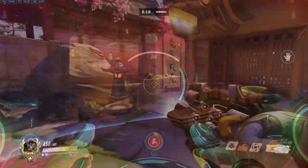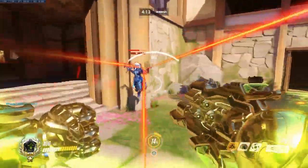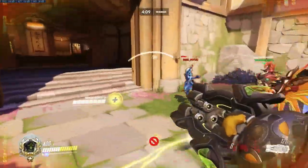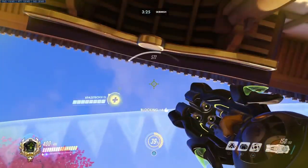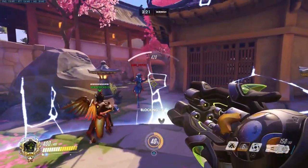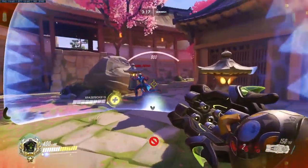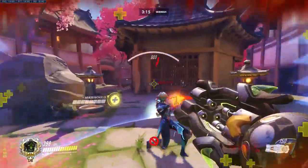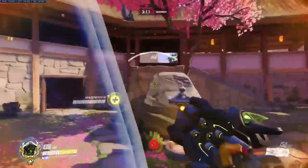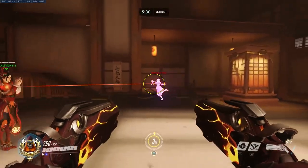Orisa is, in my opinion, the best tank against Sombra period. She has time to activate Fortify before the hack completes, and Fortify doesn't get removed by EMP the way Reinhardt's barrier does. Also, if you get really good at shooting your barriers into the air, you can actually still have one even when you get EMP'd — because the little barrier projectile she fires is EMP-proof, so it will land and give you and your team a fresh barrier ready for the fight post-EMP.